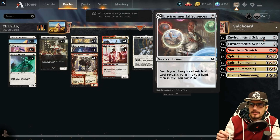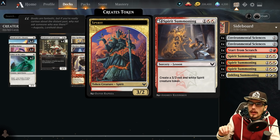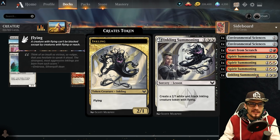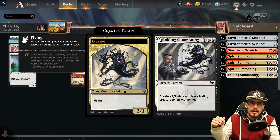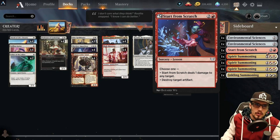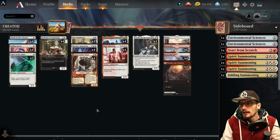If you don't need the land, we have things like Spirit Summoning — a three-drop obviously the turn after our Professor of Symbology. If we have four land it creates a 3/2 spirit creature token, non-human, which triggers Winota. We also have Inkling Summoning if we need to get in the air through evasion — less power and toughness but it has flying. And we have Start From Scratch for three mana at sorcery speed: destroy target artifact or deal one damage to any target — taking out The Great Henge, Embercleave, any of Winota's competitors.